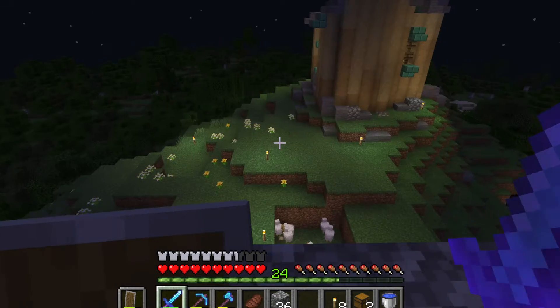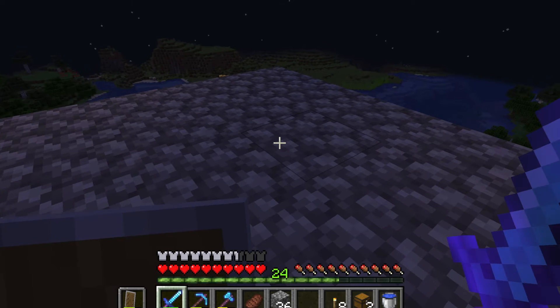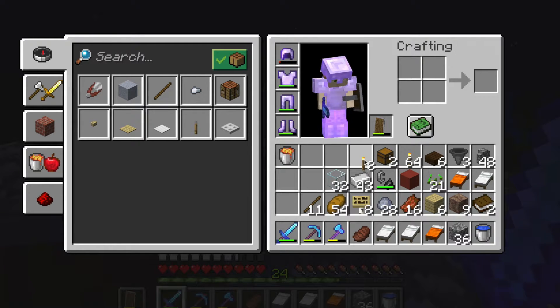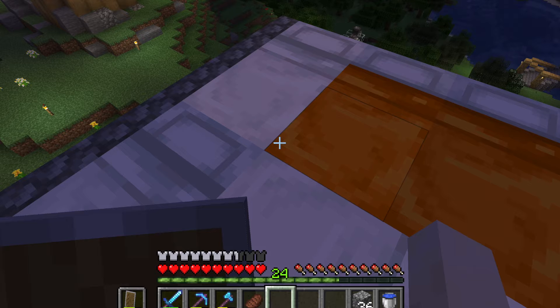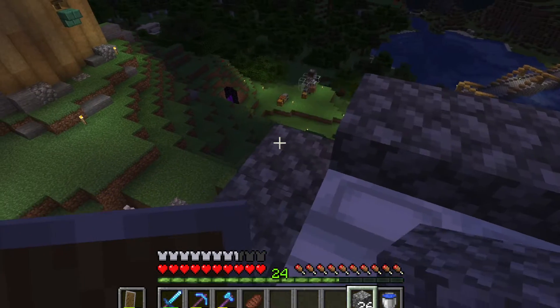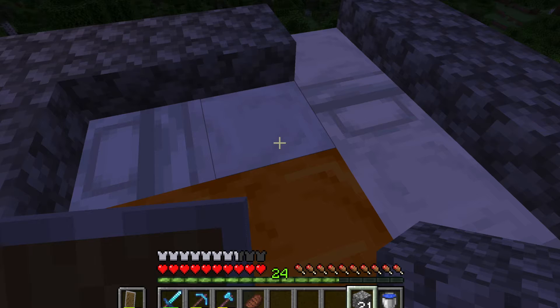I actually even found a zombie spawner that I made use of and I even made a little grinder way down almost beneath the villager breeder, so I have been making use of that. Now we need to place beds and they have to be placed exactly the way that I am watching this guy do it in the video. I'm going to do less talking here and try and place these precisely as he has them. This is exactly how they need to be — if they're not like that, apparently this farm will not work.